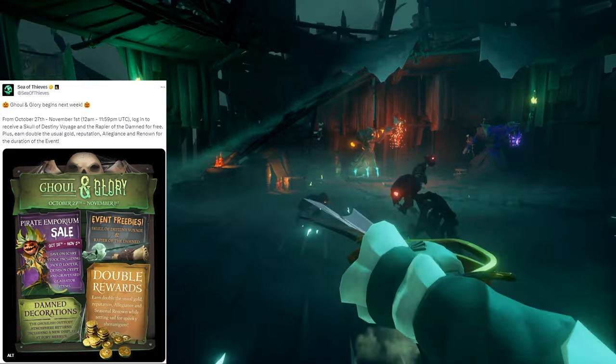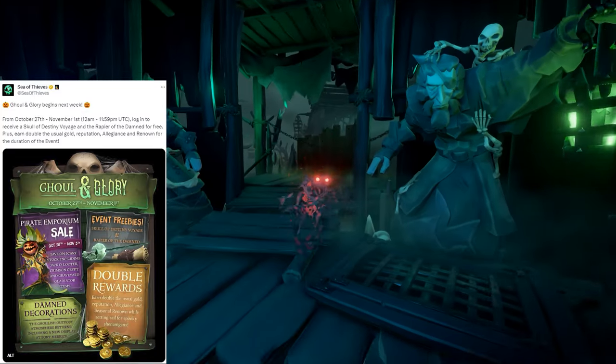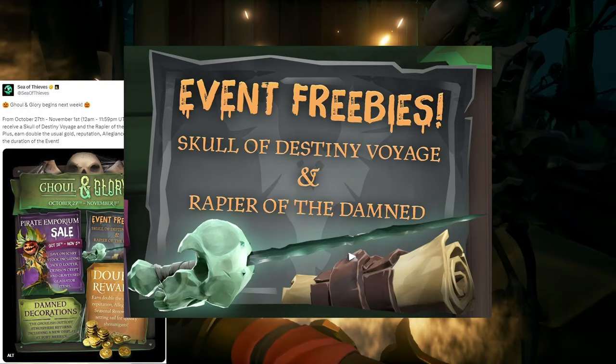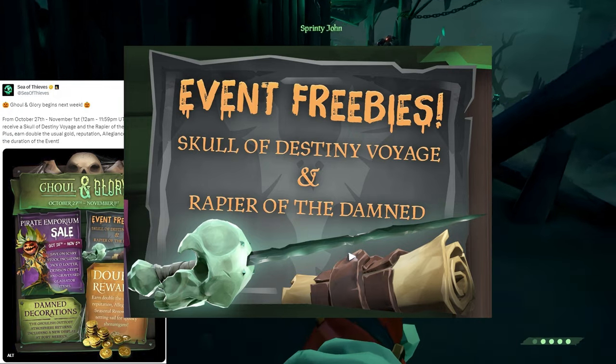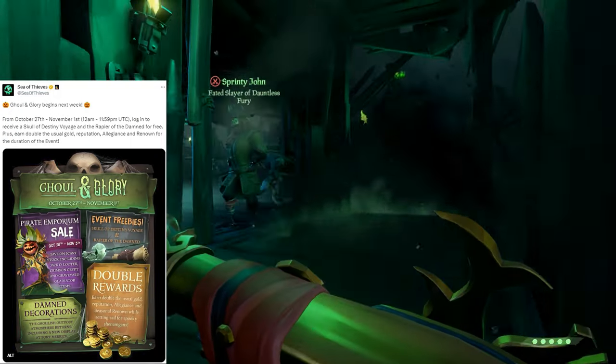For this event, we have a couple of things. First of all, logging into the game any point during this event, you will get a free Skull of Destiny Voyage and the Rapier of the Damned, which looks like this. These are just login rewards — they'll be automatically added to your inventory within 72 hours of logging in. If you don't have them after 72 hours, open a support ticket with the link in the description.